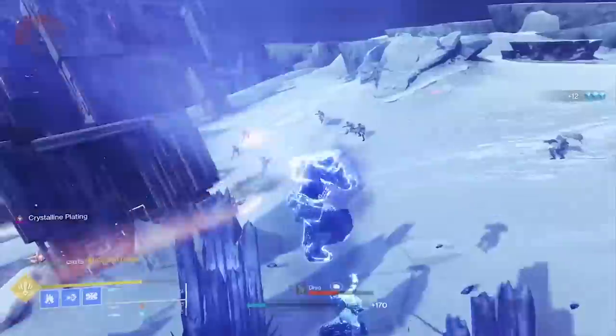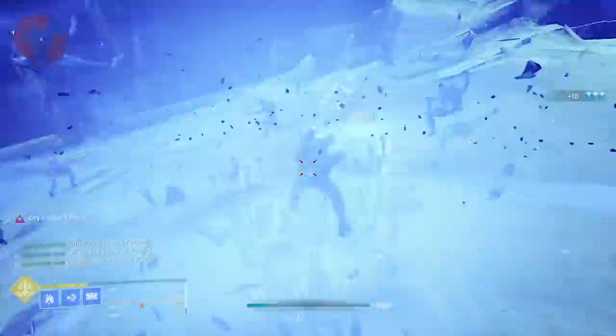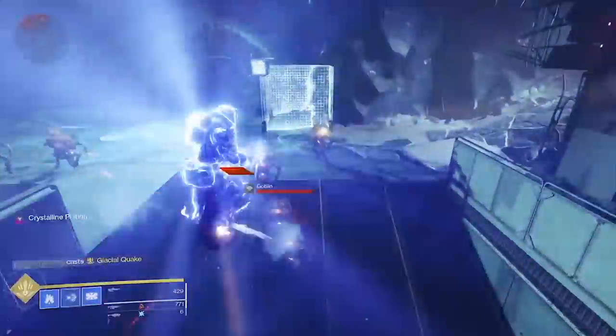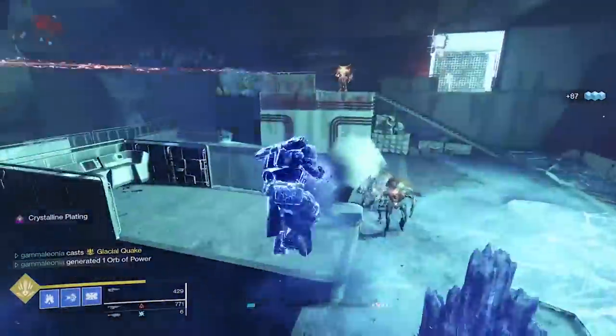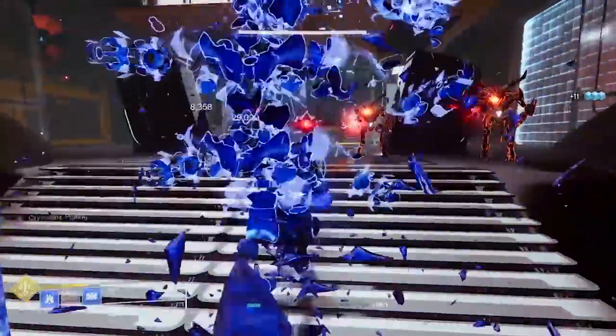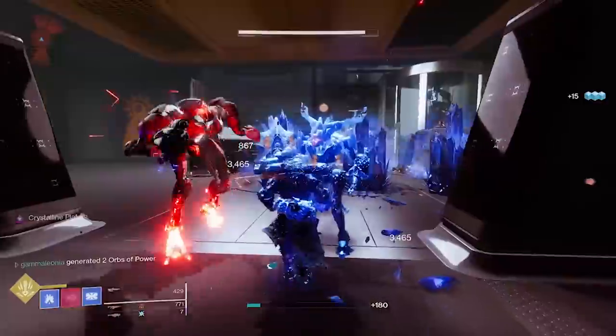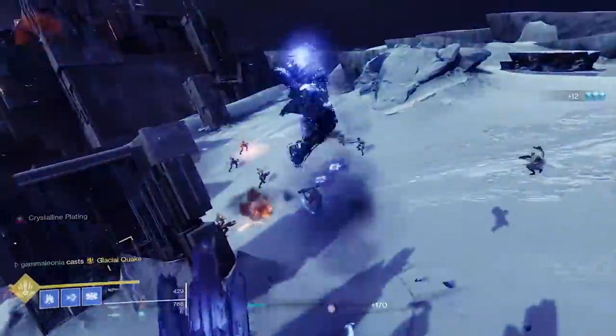It seems like the way to use the super is to use your heavy attack first and then lead with your melee. Some lunge capabilities occur on top of just freezing your enemies in place, which is obviously good since this super does require you to be close. So you freeze an enemy trying to run away, hit them with that wave of stasis, freeze them in place, then push up and wreck them. A sexy super for sure, and it seems to last a pretty good duration.